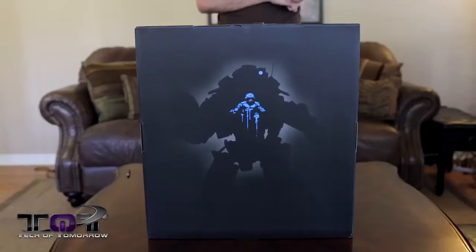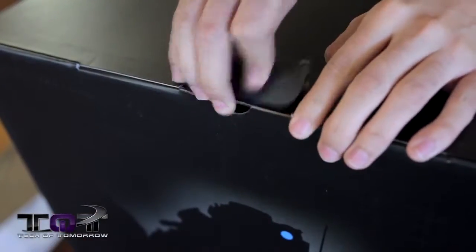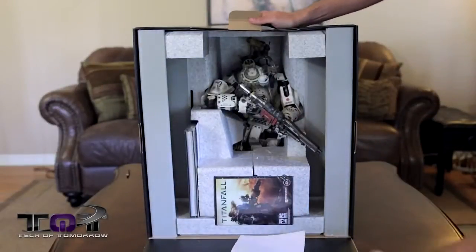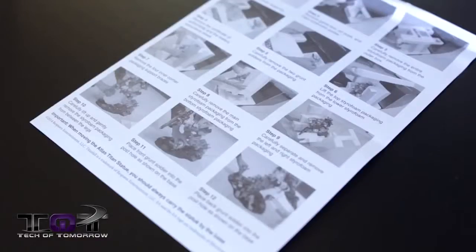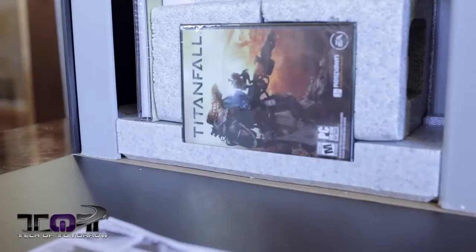This Collector's Edition opens up a little differently than most. Usually you open the top of the box to pull stuff out, but this one has a little more style. We just have to undo this latch on the front, and right away we can see all of the box's contents displayed, including a handy little instruction manual taped to the opening flap to help us know just how to safely remove all of this stuff.